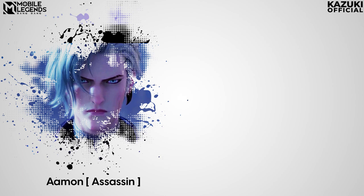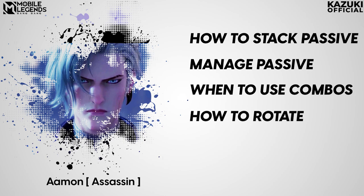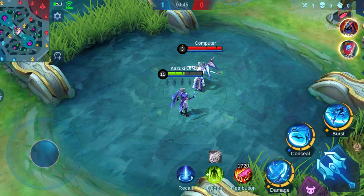In this episode, we will tell you how to stack and manage Aman's passive, when to use skill combos, how to rotate, his builds, emblem, and most importantly his counters.